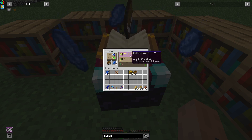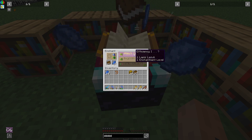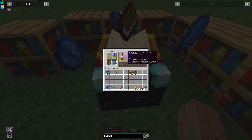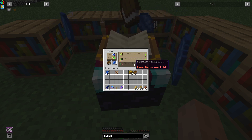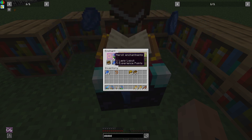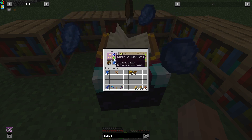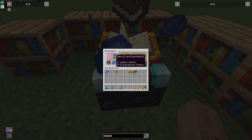Maybe we should remove a bookcase and go back to only six. Now I'm starting to think it was only luck that I actually got Fortune 1 in the test world, especially now that I see the bookcases don't seem to have any effect.